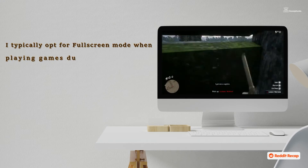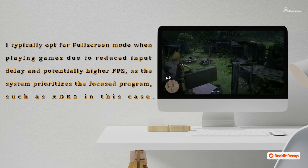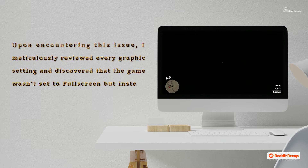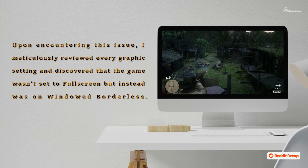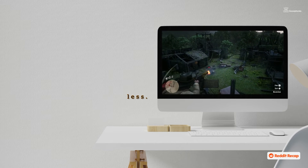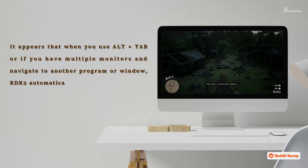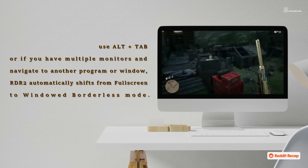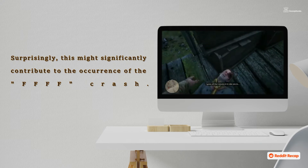Fix 3: I typically opt for full-screen mode when playing games due to reduced input delay and potentially higher FPS, as the system prioritizes the focus program. Upon encountering this issue, I reviewed every graphic setting and discovered the game wasn't set to full-screen, but instead was on windowed borderless. It appears that when you use Alt+Tab, or navigate to another program with multiple monitors, RDR2 automatically shifts from full-screen to windowed borderless mode, which might significantly contribute to the FFFF crash.